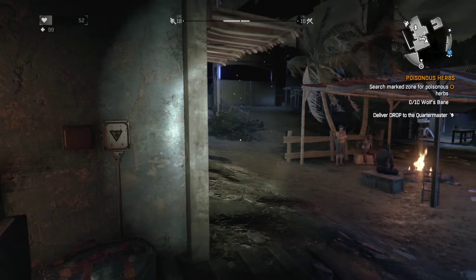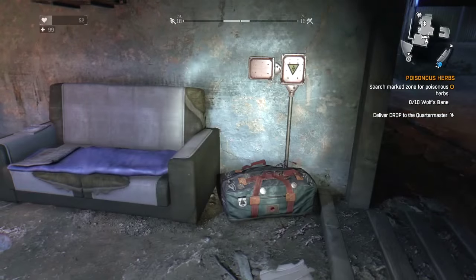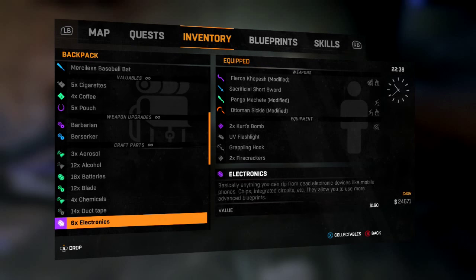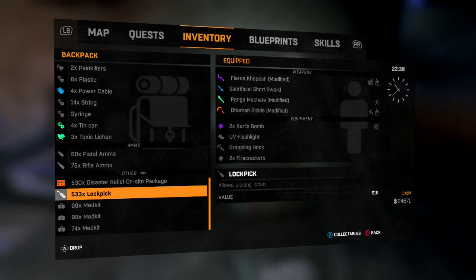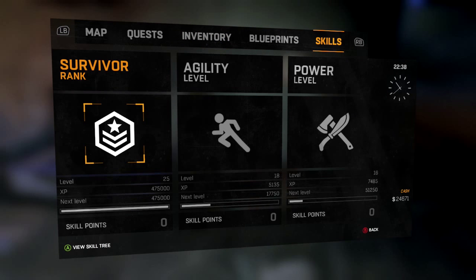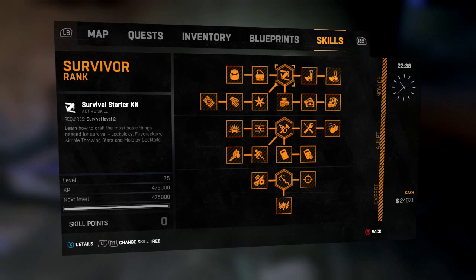That's all you really have to do to do the duplication glitch. I'll show you that I have 533 lockpicks and 530 disaster relief on-site packages. That's how you can boost up your survivor rank to max. So yeah guys, if you like this video and want to see more, like, rate, comment, subscribe, and I will see you guys in the next video. Peace.